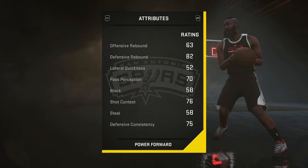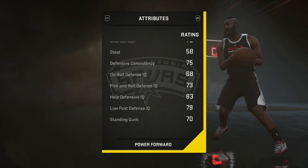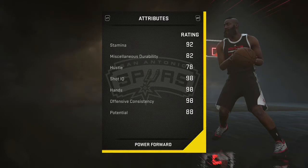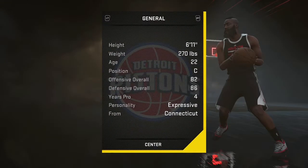Next up, LaMarcus Aldridge. The dude has an insane midrange from anywhere on the court. He can also shoot the trail ball as well, and he's consistent. His defense is alright — it's not the best, but he could get the job done.